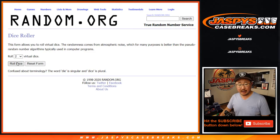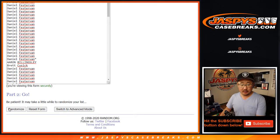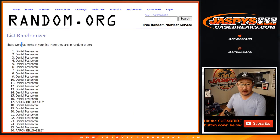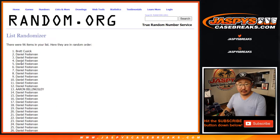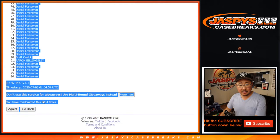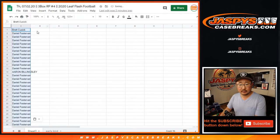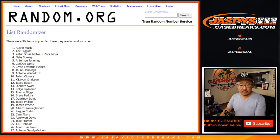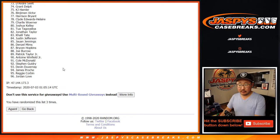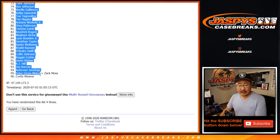Now let's roll it. It should be 96 items on each list. Let's randomize it 3 and 1, four times. After four times we've got Brett all the way down to Daniel. Then four times for the players — we've got Troy all the way down to Curtis.